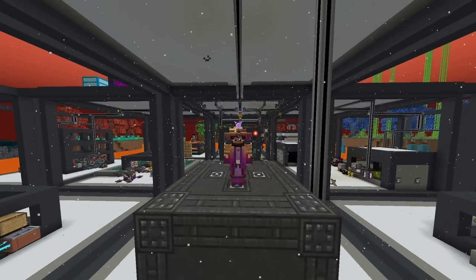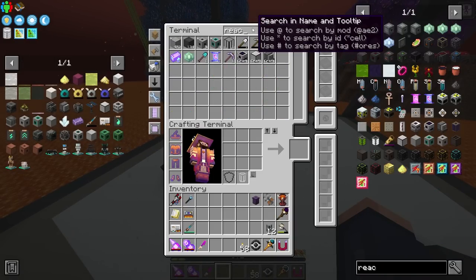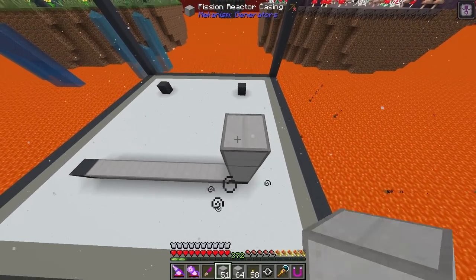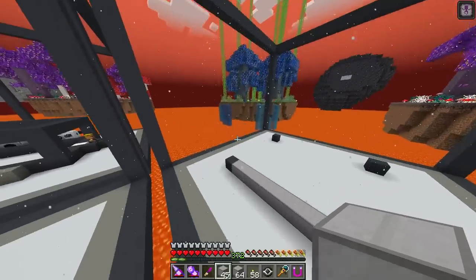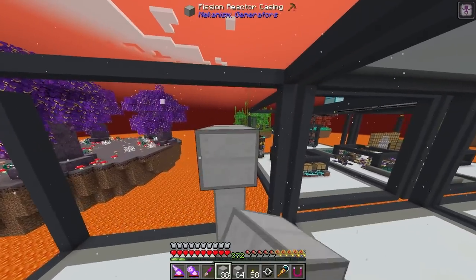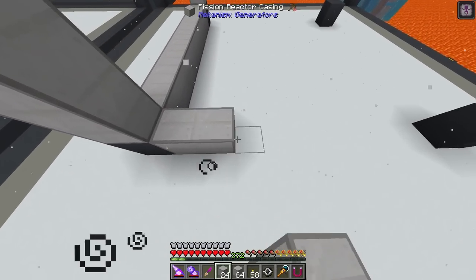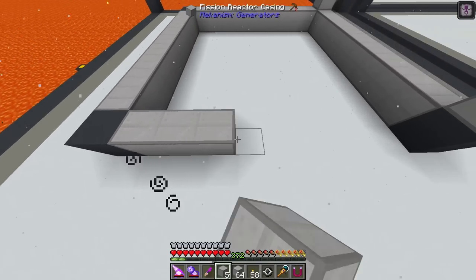Now for the fun part: building the actual fission reactor that we're going to use fizzle fuel in. I've gone ahead and prepped some stuff — we have reactor casings, and I'm going to build this 11 by 11 by 11. I've built this in a multitude of different sizes. The max size is like 18 by 18 by 18, which is quite large. I don't think you really need it that big because you're going to be limited by how much fizzle fuel you can produce anyway.